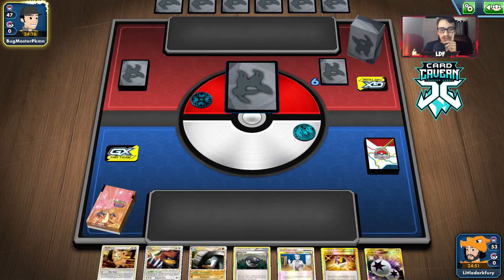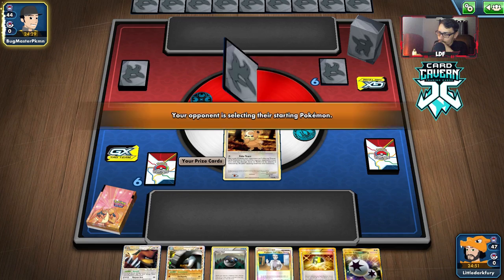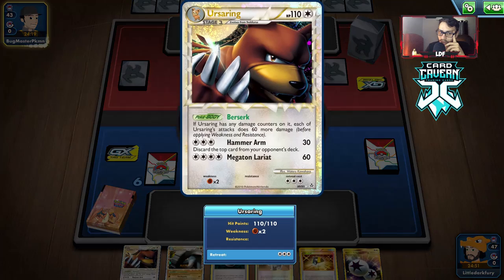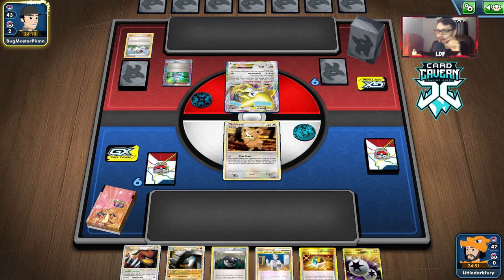It looks like we have to start with Teddiursa — honestly not a great starter. If we're going second, we could try Fake Tears. They Mulliganed a lot. We are going second. I guess we could try to do Fake Tears here — if we can lock them off items for a couple turns, we could start attacking with Hammer Arm. They did start with Jirachi. If this thing doesn't move, we could Hammer Arm knock it out assuming we can find a Rainbow Energy or something.